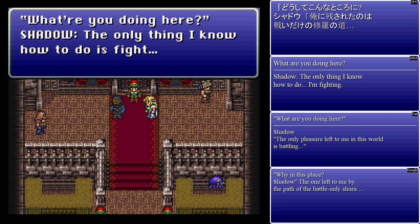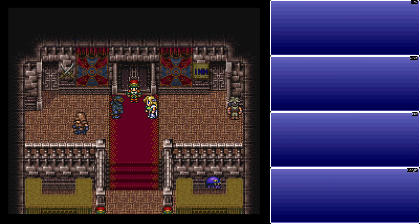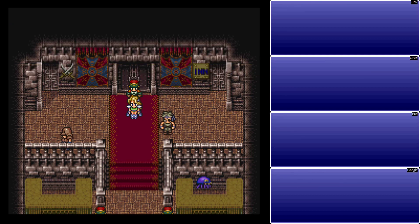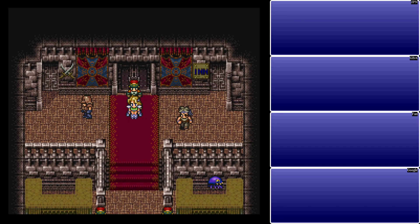Shadow says: 'The only thing I know how to do is fight.' 'Why not come with us? You did once before.' Actually, multiple times before. 'First, I need to see how far I can get here.' The translations are a bit wonky. 'It's time to put my skills to the ultimate test.' And with that, we have re-recruited Shadow. Like I said, if you don't save him in the first half, Realm is there instead. Shadow is not. And you get the Striker, but you don't get anything else out of it.